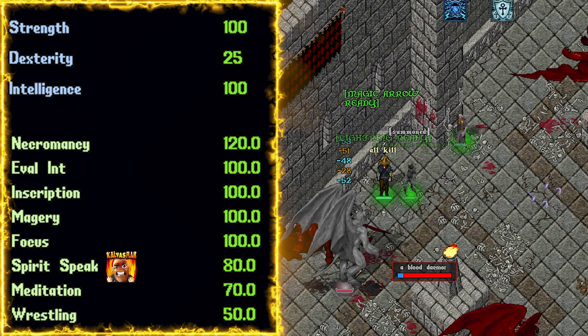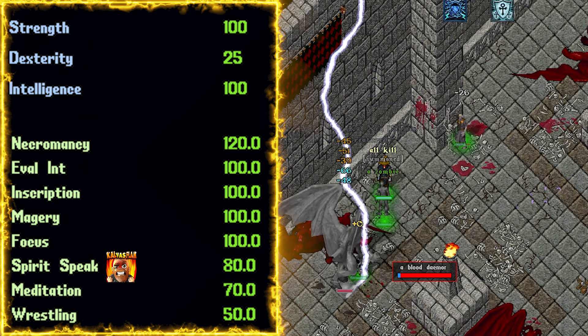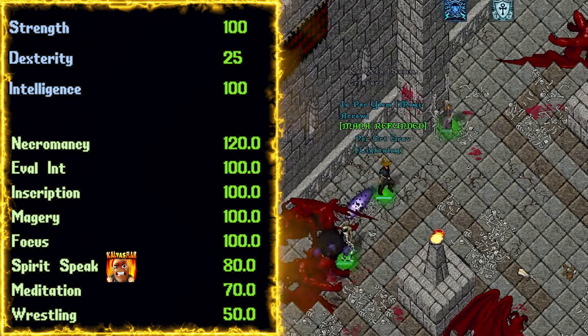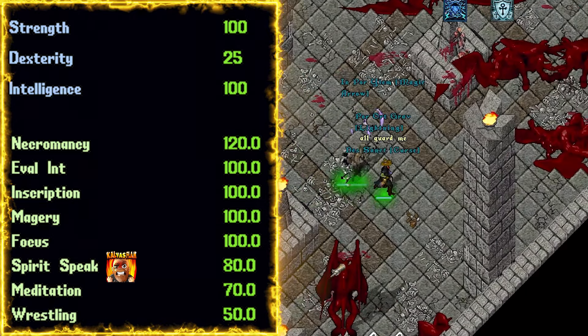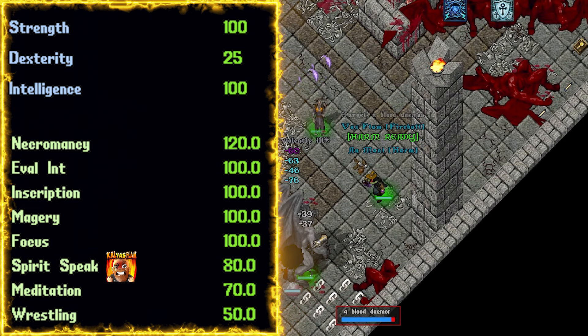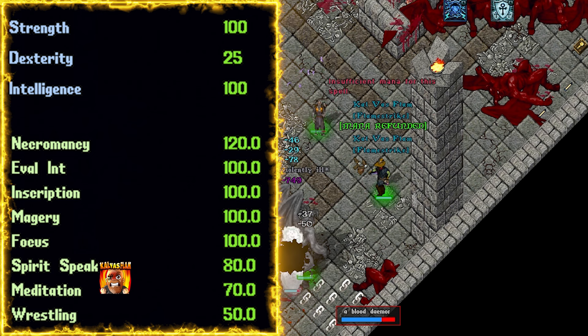Spirit speak at 80. At tier 10 eldritch, we're going to get 26 effective spirit speak, putting us at 106. Our pets aren't super strong, but they aren't super weak either. They're definitely strong enough to fend off monsters as we sit back and cast damage from afar. Keep in mind, we need a minimum of 80 in order to use the summoner's tome.